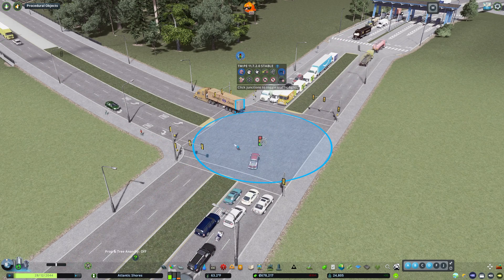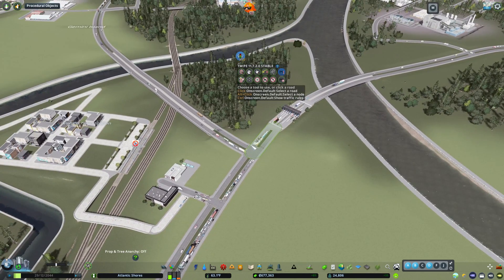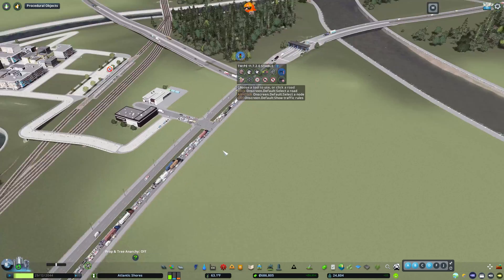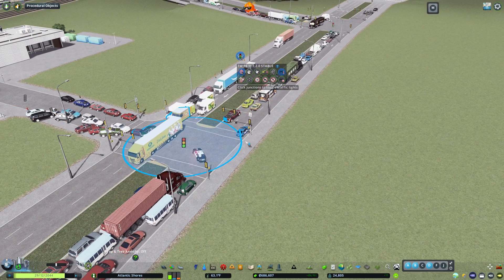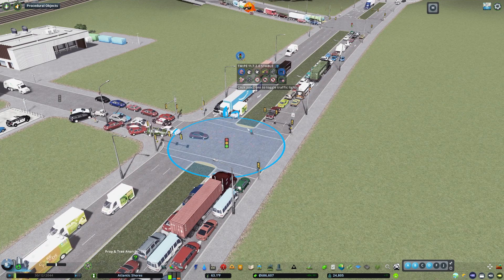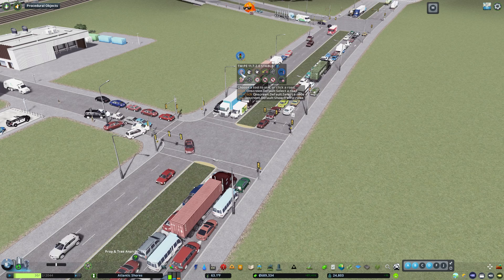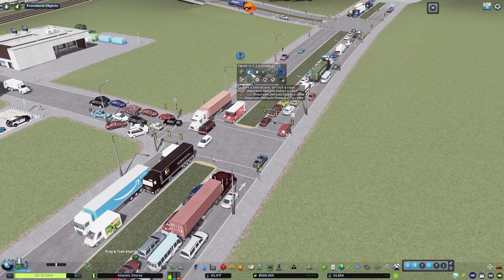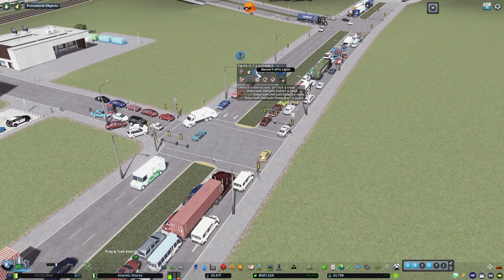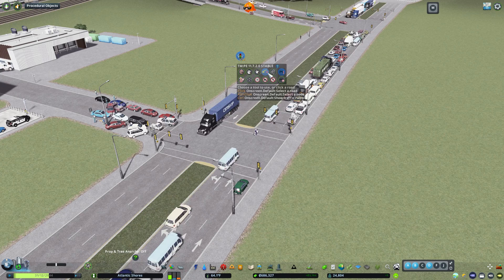One option is to toggle a traffic light. This intersection has a timed light so we don't want to change that one, but over here there's no timed light and you can just toggle a light like that. There's also timed lights — I'll show you how to do a timed light in a moment. And then manual traffic lights, where you can come in and control the traffic on your own.